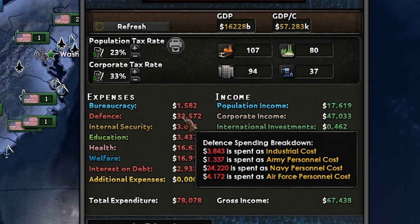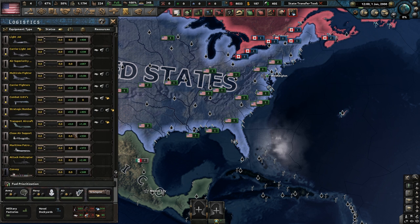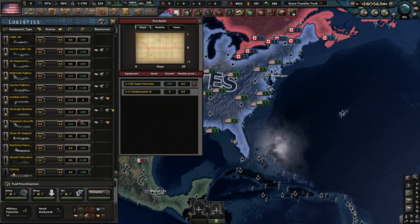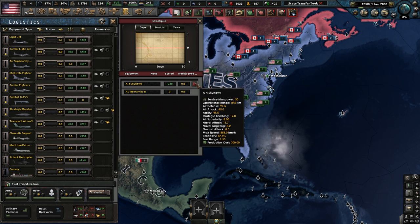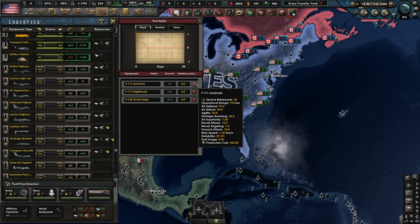If you hover over defense, you'll see that we're spending $4 billion on our aircraft. Well, if we go in here and just delete some of our really old planes — let's just get rid of all these C-130 Hercules. We'll keep 200 for supply because that's more than enough. We'll keep our Strat Bombers. We're going to get rid of our Vietnam-era aeroplanes and all our light jets, since I don't use those on my carriers usually.